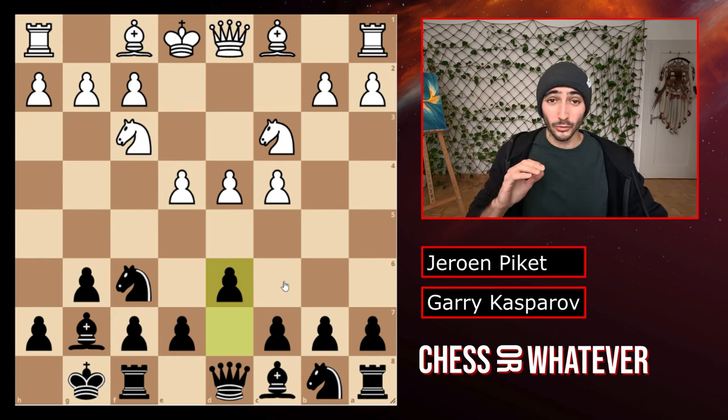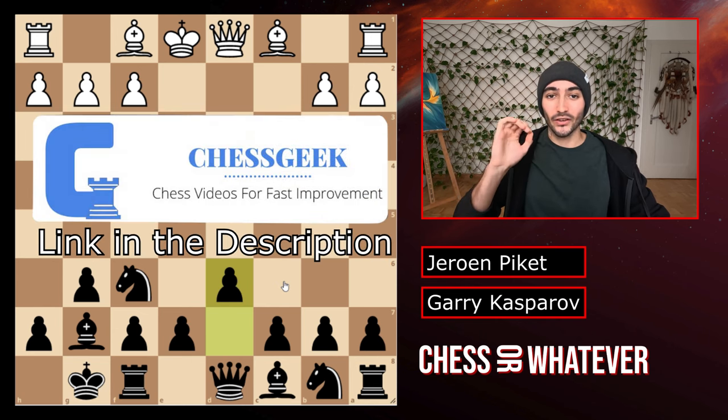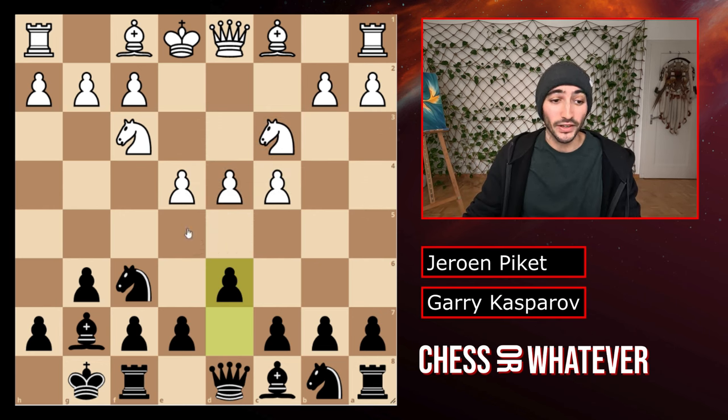I won't go too much into detail with the opening, but if you want a very detailed explanation of exactly this line, go over to the YouTube channel ChessGeek. He has a very good video on this exact opening and it's a very small channel, so go support him. After d6, preventing e5, we have the bishop development and e5 striking in the center.